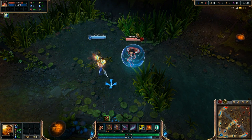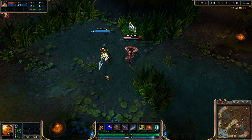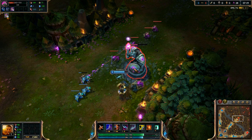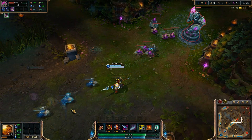Three Talon Strike will pop spell shields on any of the 3 auto attacks, not just the knockup, as opposed to someone like Riven who will only pop a spell shield on her 3rd Q. A very important thing is that your W will actually work on turrets in the sense that it will still give you the heal effect on the 3rd auto attack.